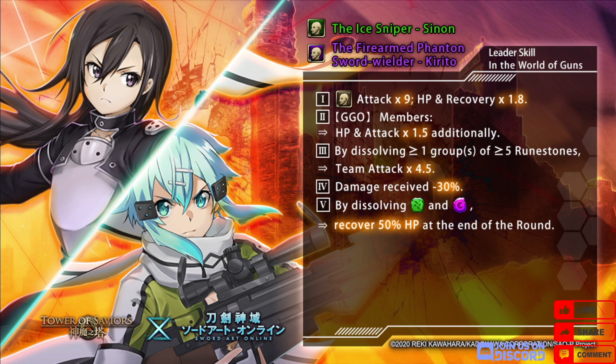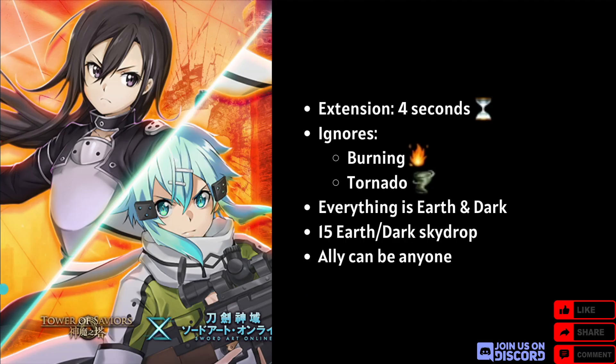Apart from them it just seems to be them and Death Gun who are GGO, at least for right now. Hopefully there'll be more GGO cards in the fourth week if they hope to make the series any good at all. By dissolving one or more groups of five or more runestones, team attack times 4.5 — this will likely be satisfied with their team skill. Damage received minus 30%, which is quite nice. By dissolving earth and dark, recover 50% HP at the end of the round; this is not that useful because it doesn't recover HP immediately.